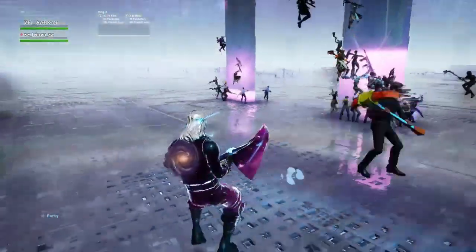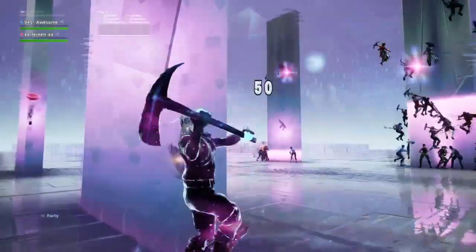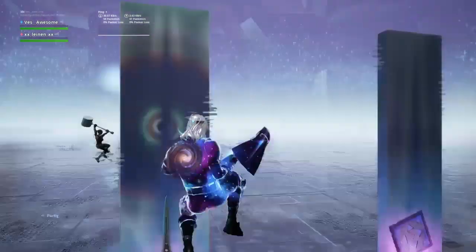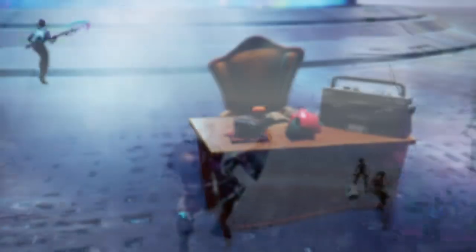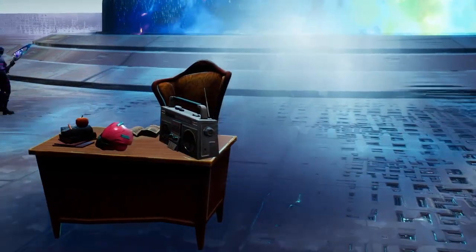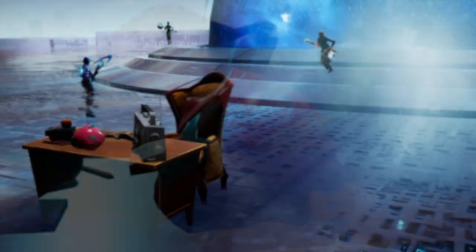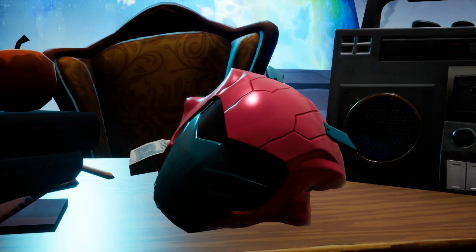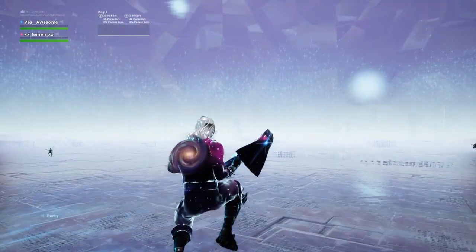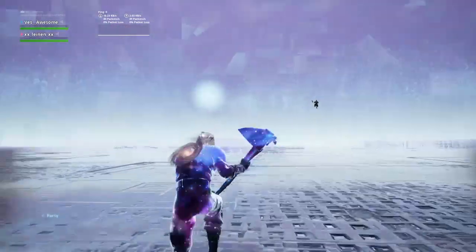The next skin was actually found in the Nexus event — the voting event, whatever you want to call it. Fortnite teased this skin out and I don't think a lot of people noticed. If you guys remember in the event, there was a desk, and on that desk there was a lamp, a book, but there was also a helmet on that desk. I noticed it right away and knew I had to put it in a video. This skin is either going to be in the item shop or in the battle pass for Season 9 — I guarantee it, because why would they add an unreleased helmet into an event that plays a major part in Season 9?